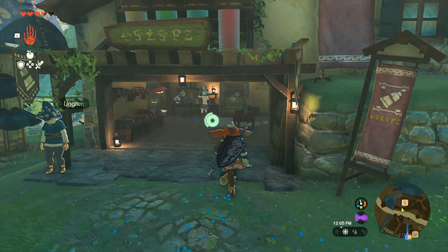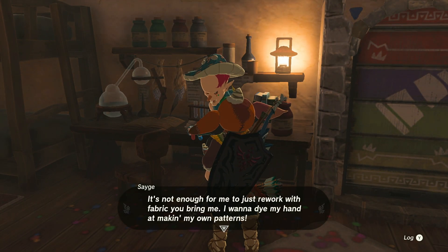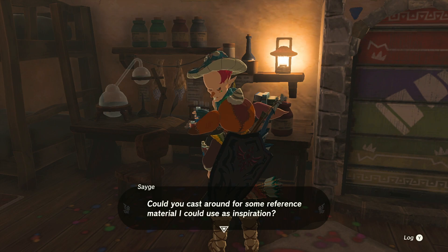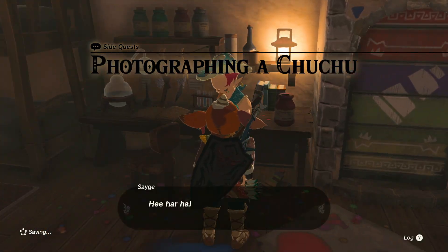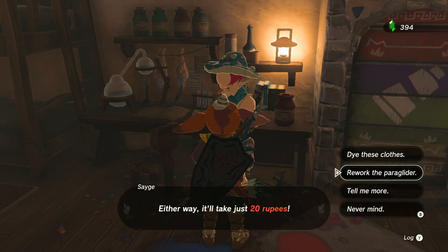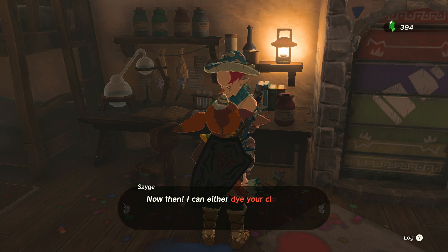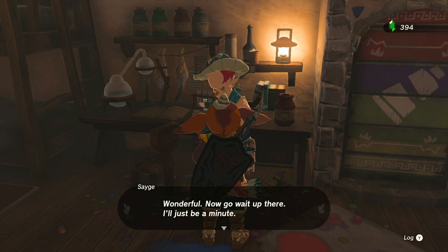A couple of cool things here. You can change the color of your armor, and besides a random quest here, you can dye your clothes and change the paraglider. Let's see what we can do here.